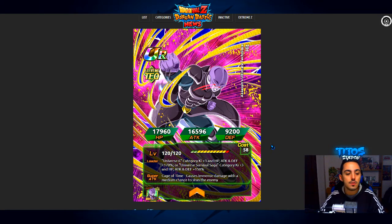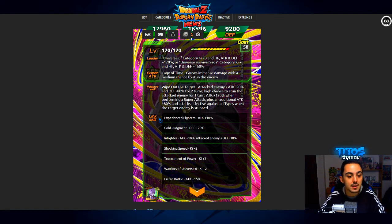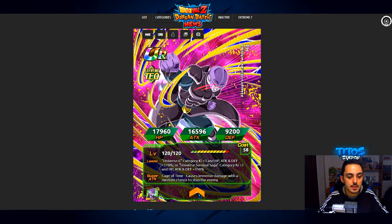His super attack — Cage of Time — causes immense damage with a medium chance to stun the enemy. Going into his passive: attacked enemies get attack minus 20% and defense minus 80% for two turns, which is going to be a monster for Super Battle Road. There's also a high chance to stun the attacked enemy for one turn, attack plus 120% when performing a super attack, plus an additional attack plus 80% and attacks effective against all types when the target enemy is stunned. If he super attacks a stunned enemy, he's going to do an insane amount of damage — this is an insane unit.